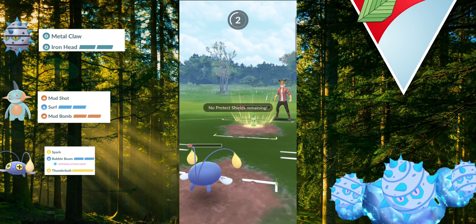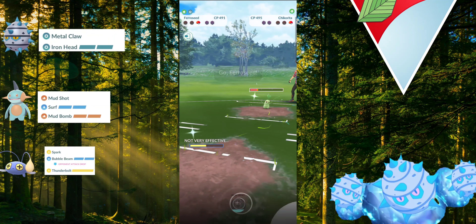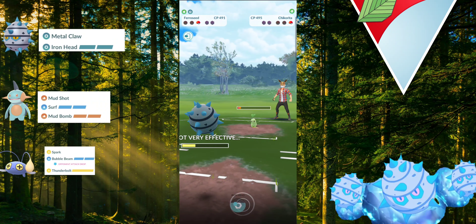The opponent throws anyway instead of farming down — I think that was a mistake, although his attack was lowered so there was no chance. We come into Metal Claw range and he throws anyway. Body Slam goes through, but yeah, Ferroseed can take this. Let's get it.